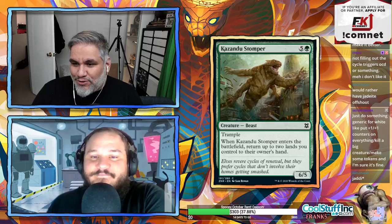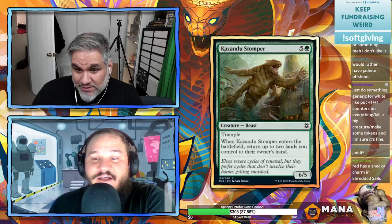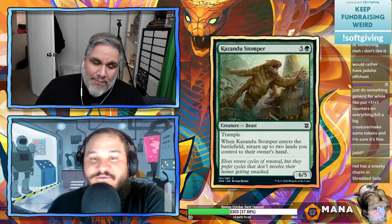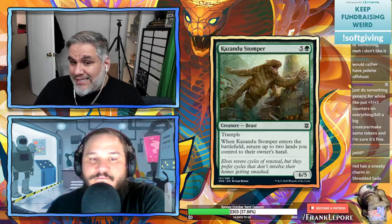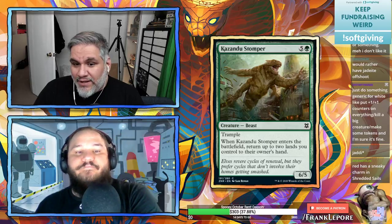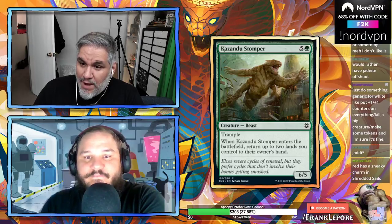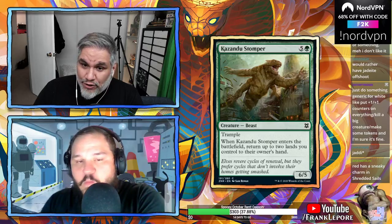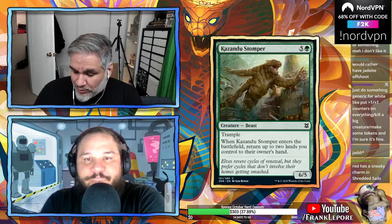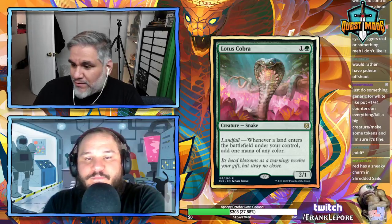Kazandu Stomper — 6/5 for six with trample. When it enters the battlefield, return up to two lands you control to their owner's hand — great for limited, letting you replay lands you've played as spells. Also worth noting: every pack is going to have a dual-face land card in it, so in limited you'll have access to at least a few of them.